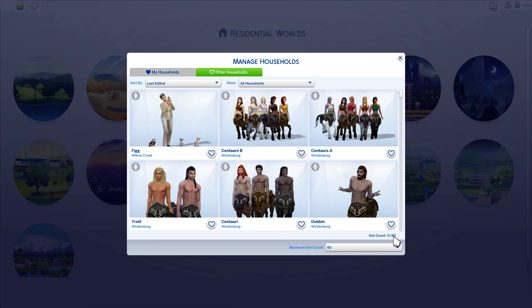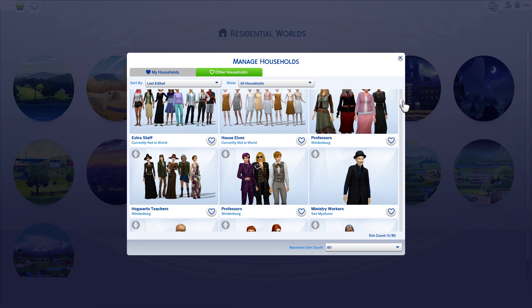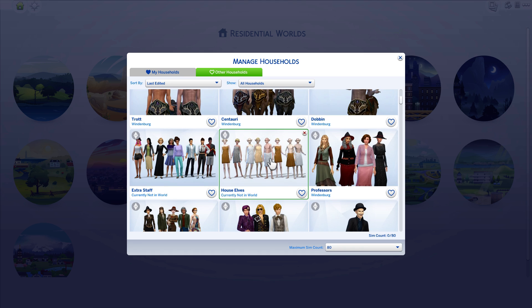I have 80 characters — well, zero out of 80 are active. I think I have more. This shows zero out of 80 so none of them are active right now. But I've got all the centaurs, I've got house elves. They're not in the world right now because they are NPCs — they're all the maids and butlers. I've got extra staff that I haven't gone through in my videos because they're extras. No one knows who they actually are, but I wanted some characters that were kind of mugglish or wizarding that could just be doing whatever.